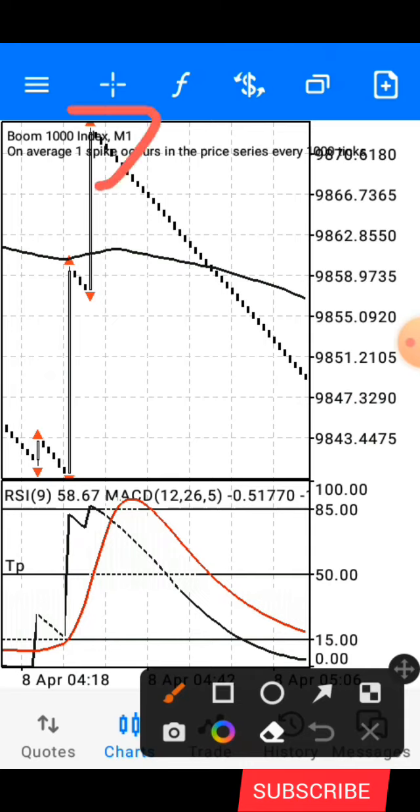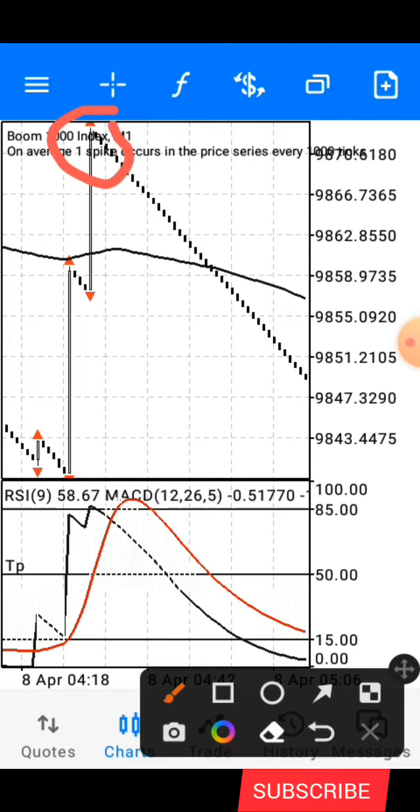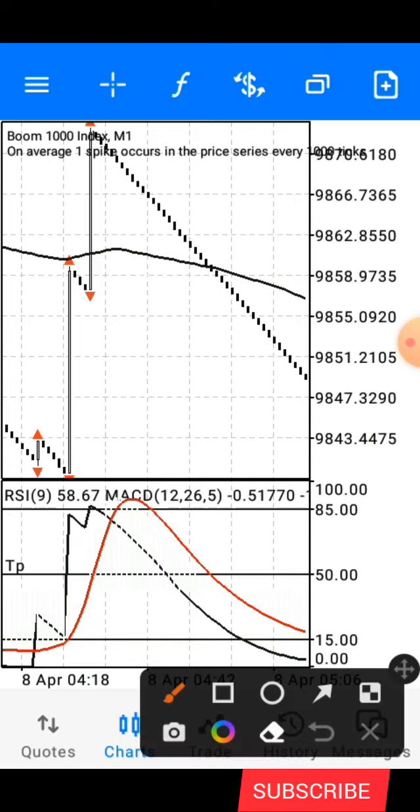Once that spike occurs, the next thing you wait for is this red fractal indicator signal to appear. Once you see this signal, you don't enter yet — that's just the second condition. For your final condition before taking an entry, you need to wait for a crossing: you need to wait until this black line crosses the red line.